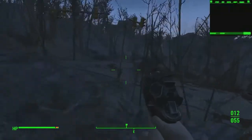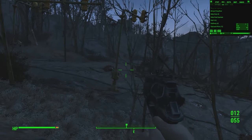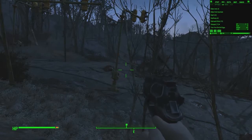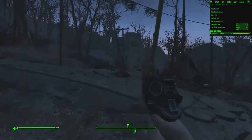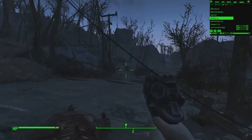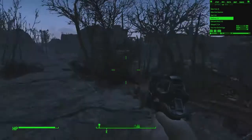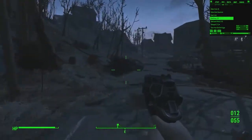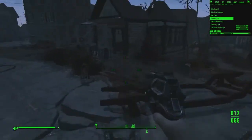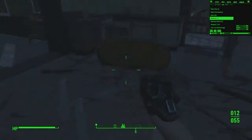Let's go back to inventory just so that I can easily reach over and click on the Stimpacks when I need to. I should probably use one of those as well - get rid of my rads. Maybe I should explore this place, explore Concorde first, really. Let's see what lootables are in here.